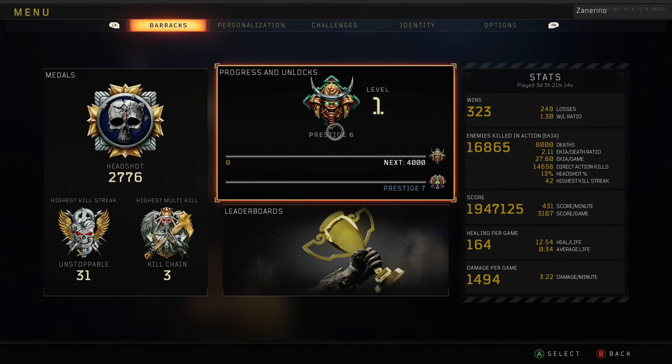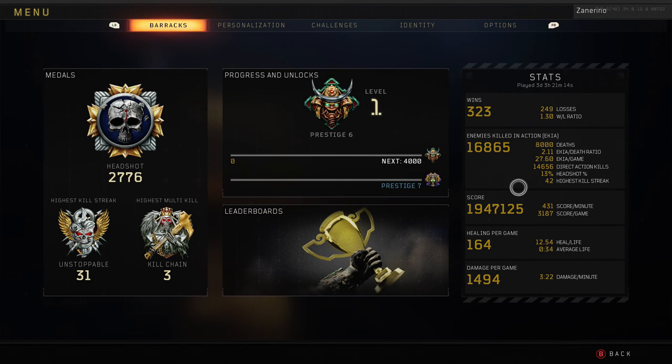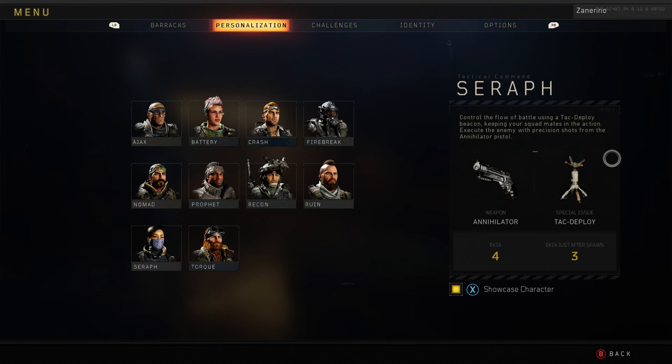As you guys can see, Prestige 6, level 1 — exactly 8,000 deaths. That's pretty cool, I didn't see that before. Exactly 8,000 deaths. I have 3 days, 3 hours, 21 minutes played. 431 score per minute, 2.11 KD. My KD's starting to go up a little bit because I finally completed the Dark Matter grind, so I'm actually starting to play the game like I should be and not just going for headshots with the worst guns in the game.